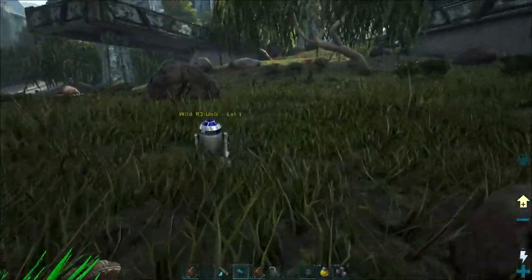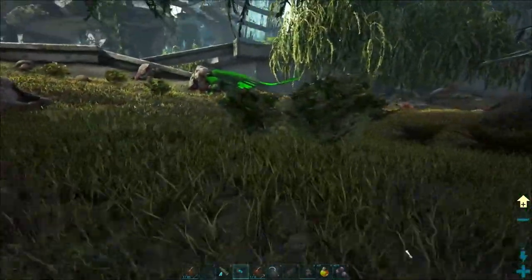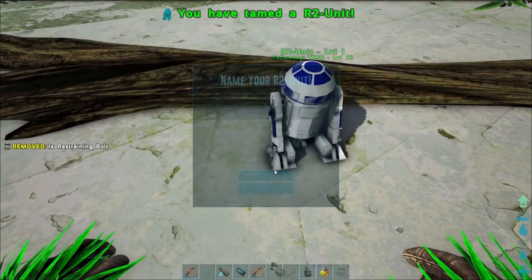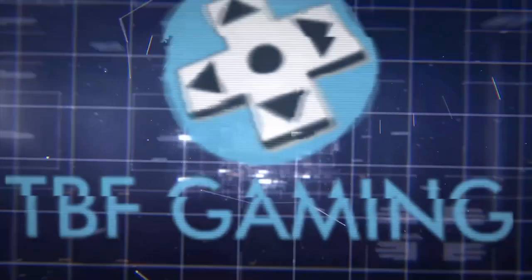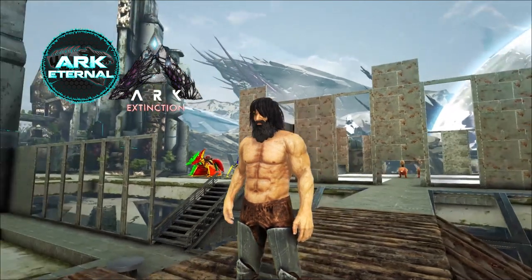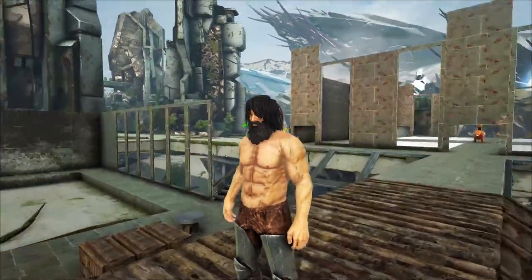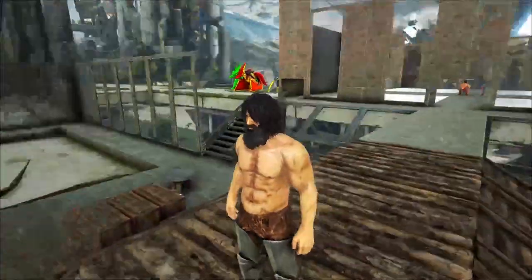We tamed an R2 unit - look at this dude! We're back to a brand new episode of ARK Survival Evolved, playing Extinction Eternal - the Extinction map with the Eternal mod, plus a little bit of steampunk, a little bit of Star Wars. There's a Death Star hanging out in the corner, super ominous.